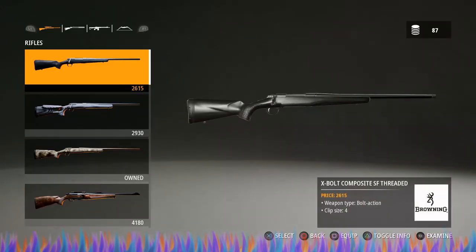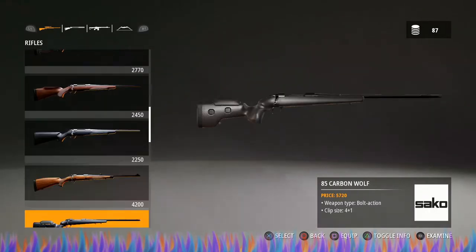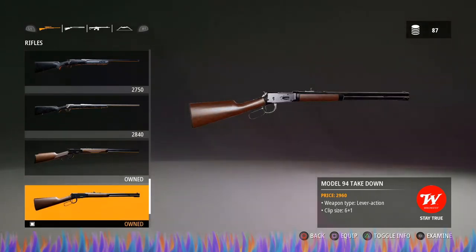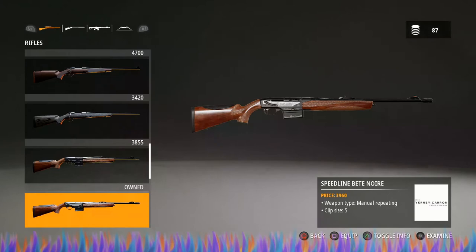As for weapons, I suggest going in and picking out some rifles. The first rifle I would suggest if you want to do long range hunting is the 85 Carbon Wolf — get it in 338. The next rifle I would absolutely suggest, and I actually recommend it higher than the 85 Carbon Wolf, is the Model 94 Takedown. This is a beast in this game; it will kill things a lot quicker. You need to be closer but it will kill things quicker, so I would say Model 94 Takedown first.